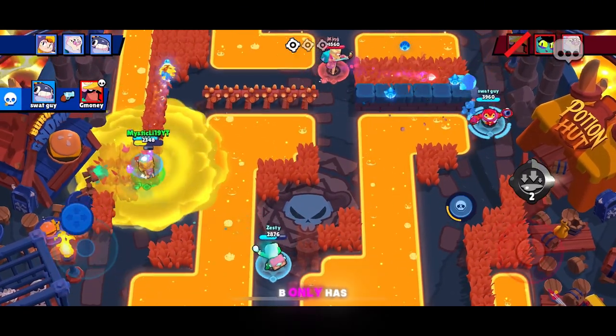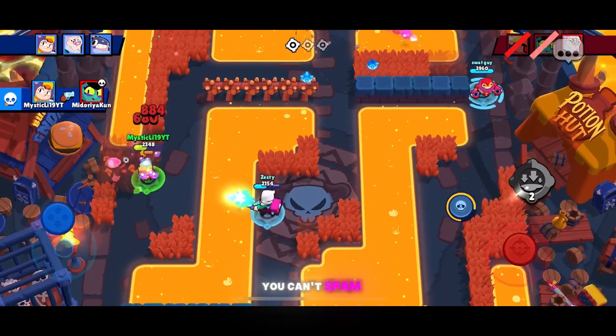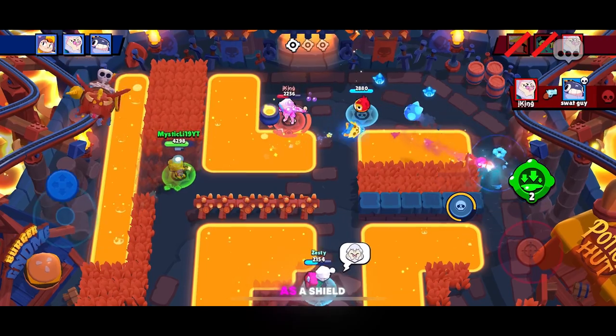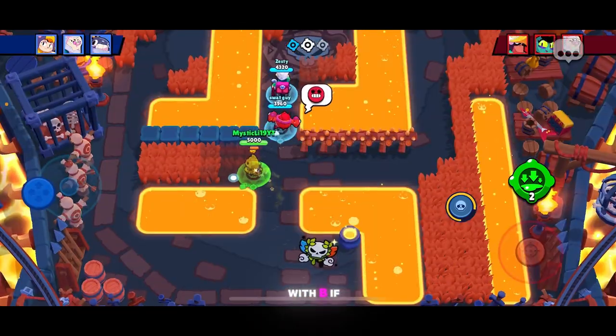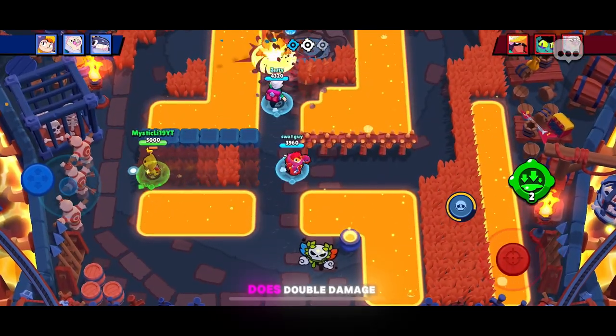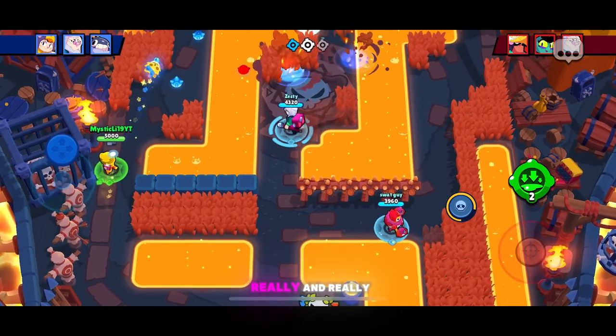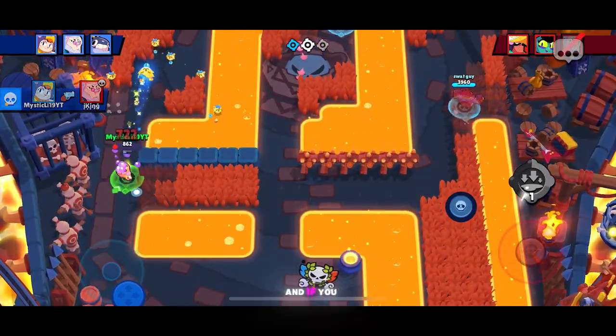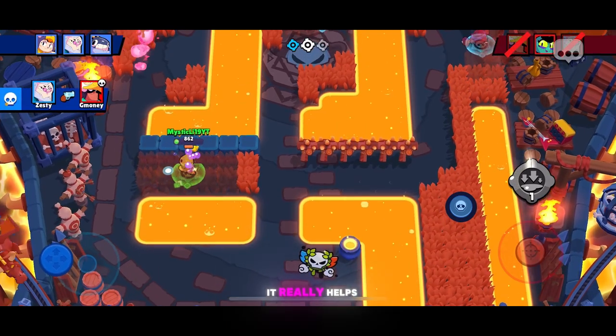At number 8, we have B. B only has one shot, meaning you can't spam attacks, and her molasses gadget not only slows the enemy but also acts as a shield if you use it properly. With B, if you hit one shot, your next shot does double damage, and this is really, really important for B, because she only really chips with her single shot, and if you get the bonus double damage, it really helps B.